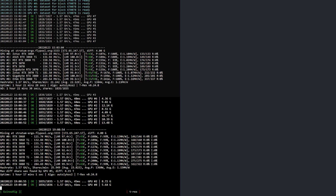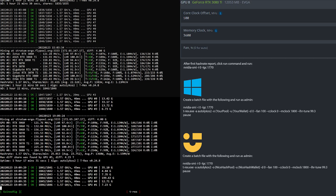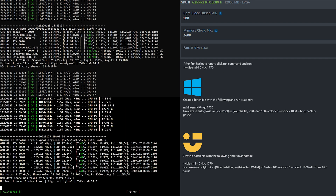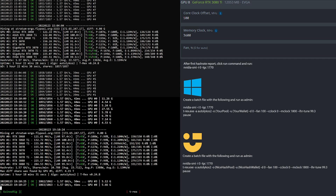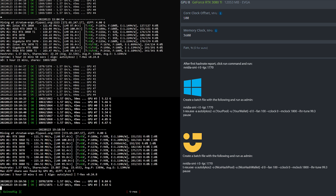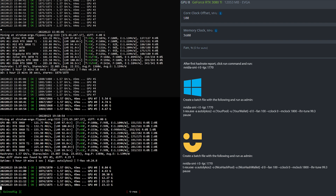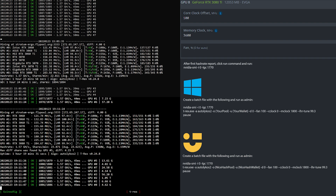Let's have a look at the overclock settings for the RTX 3080 Ti mining Ergo. In HiveOS I set the core clock to 100 and memory clock to 3600. After I see the first hash rate reported I fire off the Nvidia SMI command as shown here. If you're using Windows or NiceHash unmanaged, simply create batch files based upon what you see here.